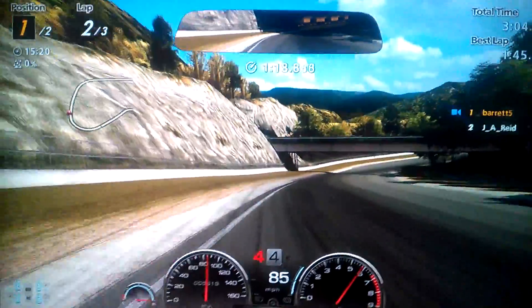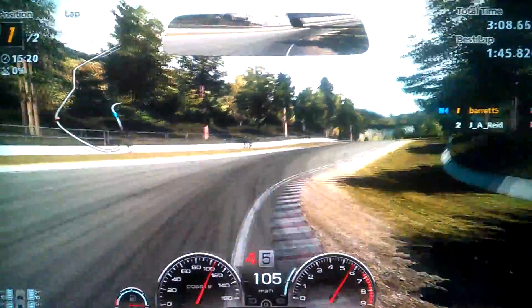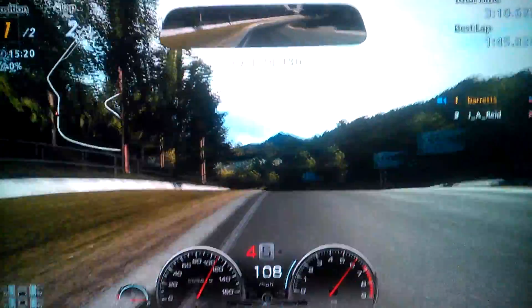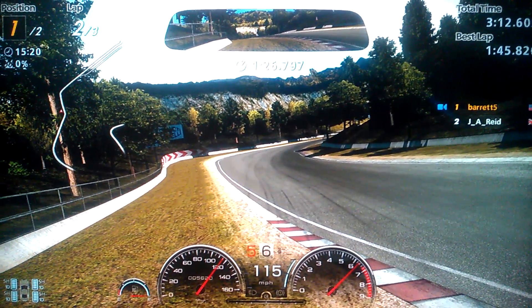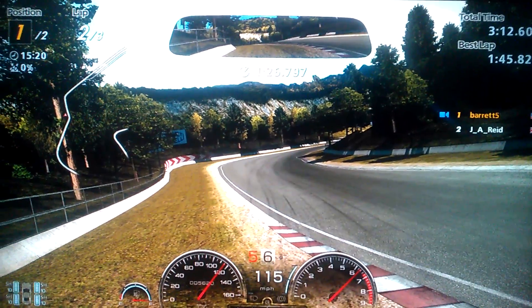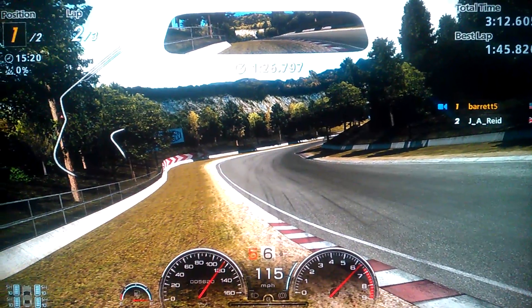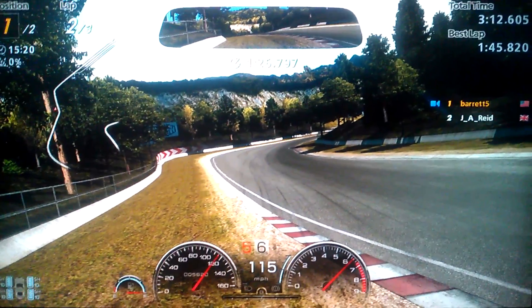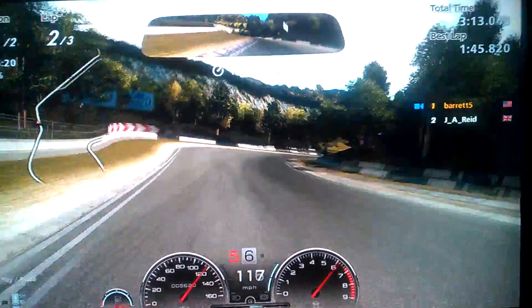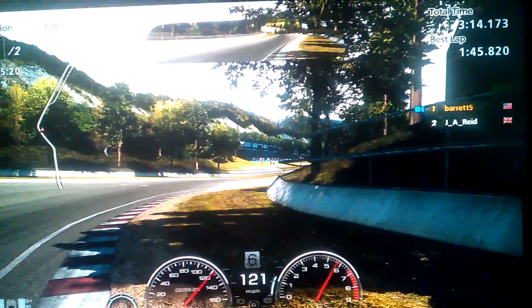I'm also doing this with automatic transmission and a controller. So if you have a wheel, I'd say you could probably get a 1:32.3. If you're a top-level player with a wheel, you could probably get a 1:30 1.9. And if you're cutting the track to the point where it gives you a penalty but it's still gaining time because the penalty ain't enough, plus with skid recovery force, I would say the Dodge Ram in every perfect circumstance possible can do a 1:30 1.9.